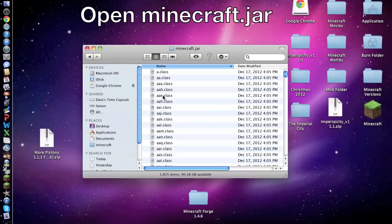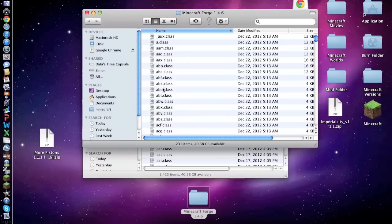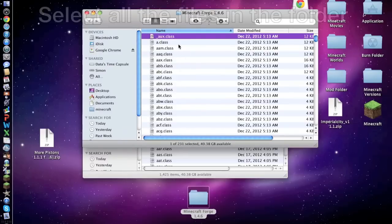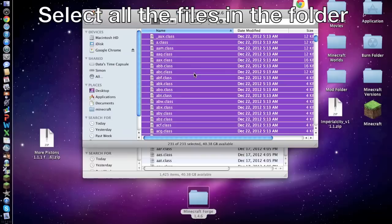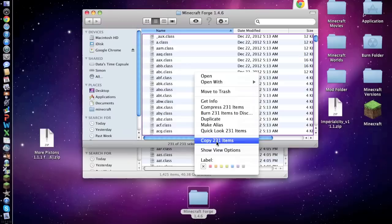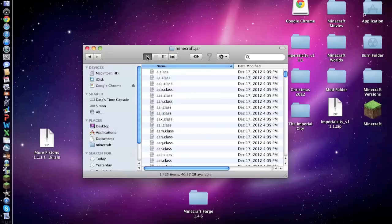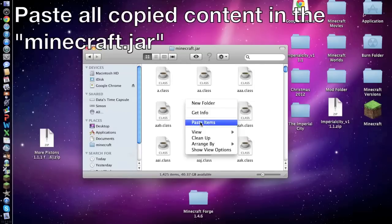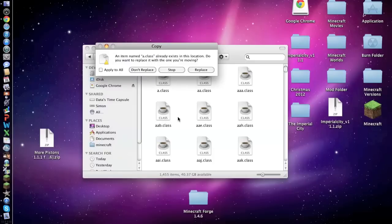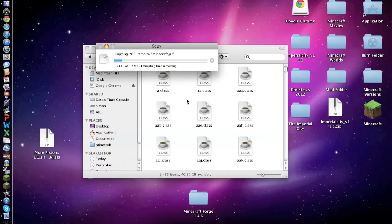Now open the Minecraft.jar folder and you should have a bunch of class files. Open the Minecraft Forge download — there should be a bunch of class files in there too. Select any one by clicking it once, then select all with Command A, right-click and copy 231 items. It should be 231 — if it's not, you probably downloaded the wrong thing, so go back and do it again. Close the Minecraft Forge download, go into the Minecraft.jar folder, right-click and paste. Wait a second and a copy warning should come up — check the box that says 'Apply to All', then click Replace, and it will put them in there.